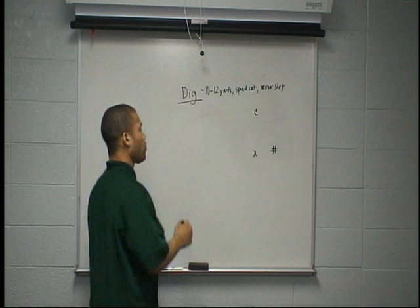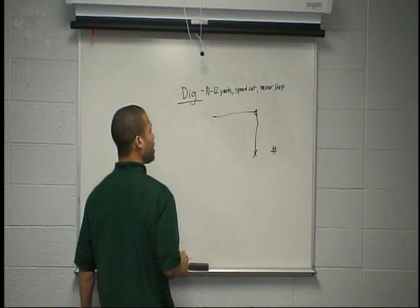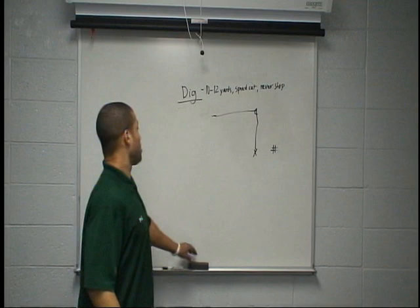If he's sitting head up to outside and soft, playing off — put your stem right on his belt buckle, threaten his leverage, threaten him vertically, and come in. Widen, create that space so we can open up that window.